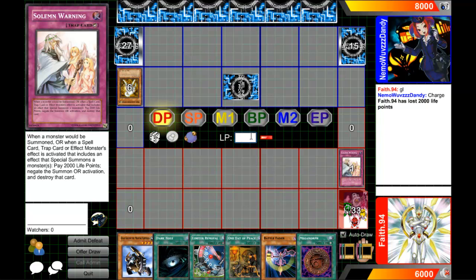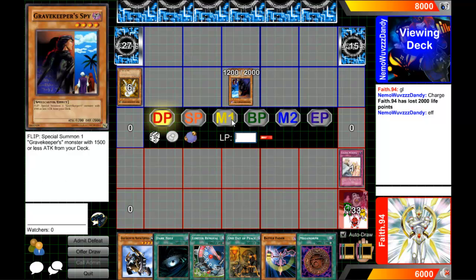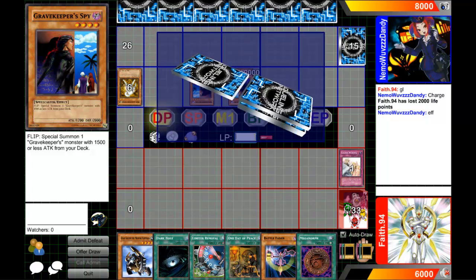Plus I need to lose life points for Mega Morph — oh yeah, that's true. That's a good choice. My opponent uses Gravekeeper's Spy — it's a Dark Monster, that's why they put Gravekeepers in — to get Black Luster Soldier out. And you can take cards out of your deck so you won't draw them later.